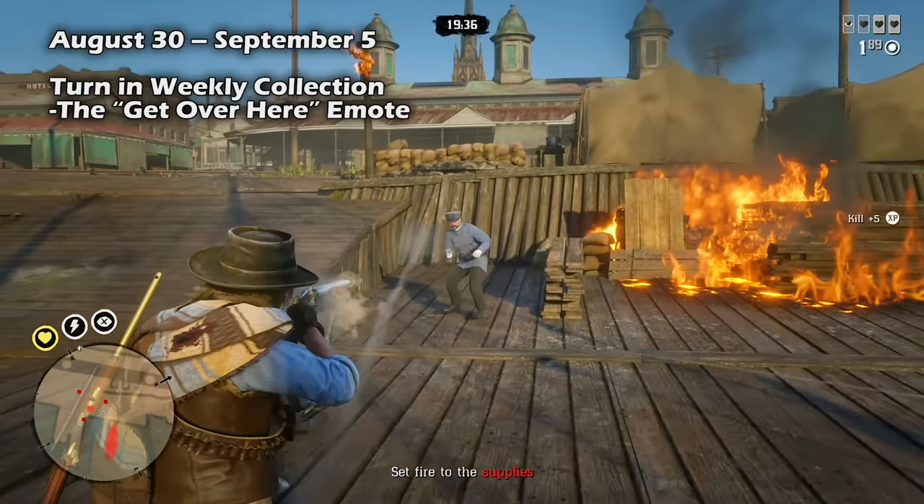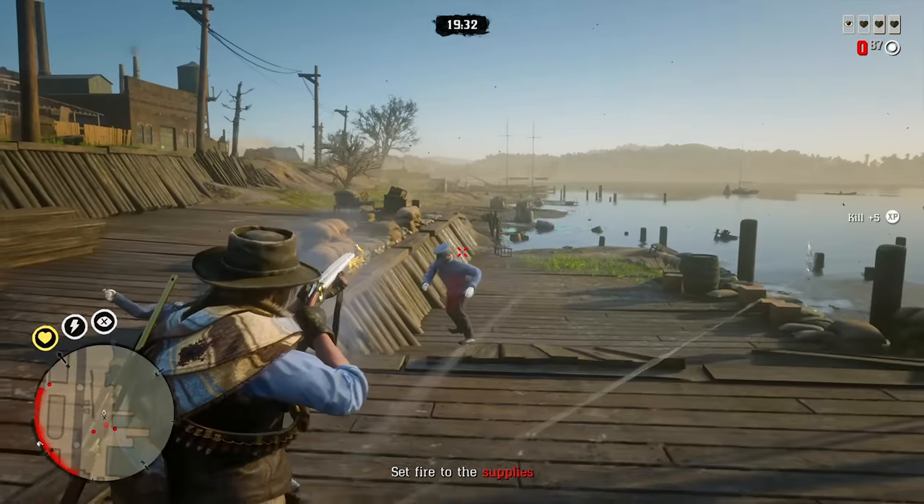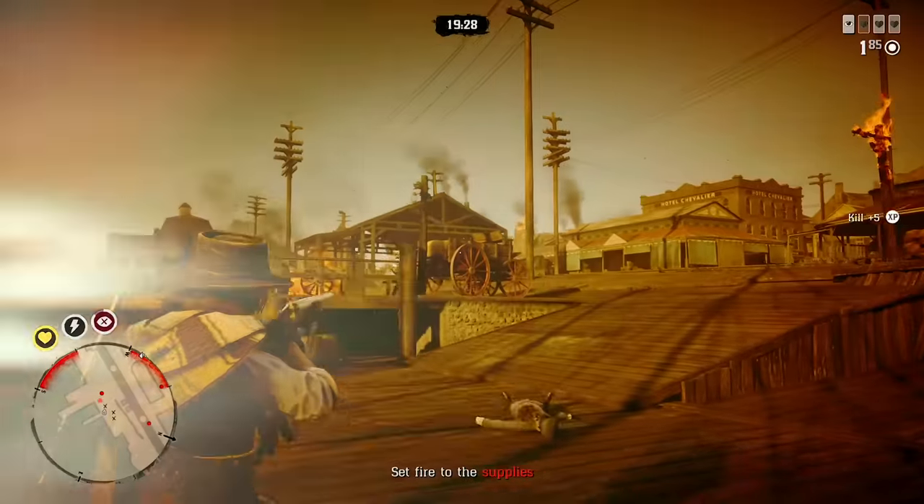And then August 30th through September 5th, you'll get the Get Over Here emote. If you're looking for specific locations for each week's weekly collection, make sure to use the Gene Robby Collector Map linked in the description below.